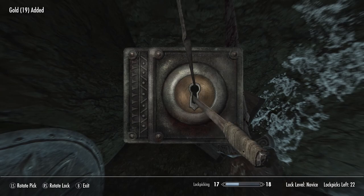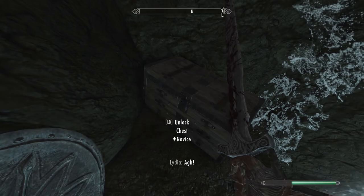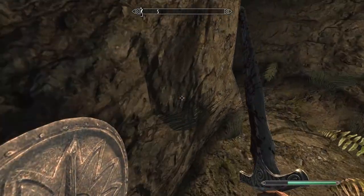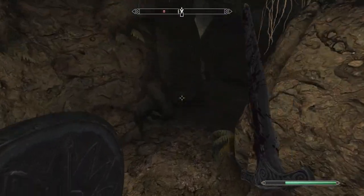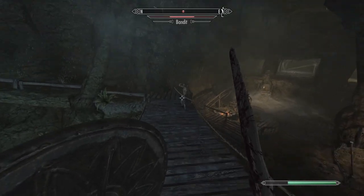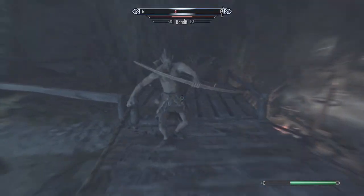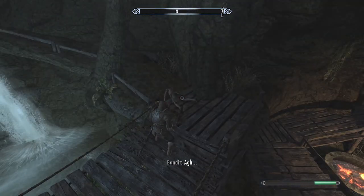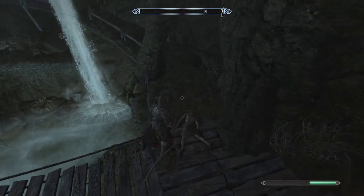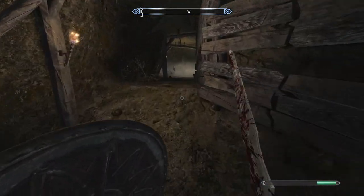I would ideally like them to save their arrows for dragons, because they can shoot the dragon when it's in the air and we can fight together when it's on the ground. But no, they'll be doing this kind of stuff. She'll run out of arrows and then when a dragon fight comes along, she has nothing left.